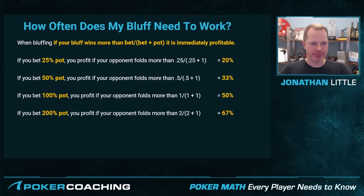When you are bluffing, if your bluff wins more than bet divided by bet plus pot, it is immediately profitable. Notice this is one minus the minimum defense frequency. So if you bet 25% pot tiny on the river, you profit immediately with your bluffs if your opponents fold more than 0.25 divided by 0.25 plus 1, which equals 20% of the time. And it's actually really hard on the river to defend with 80% of your range — that is a lot. So you're going to find that small bets against players who don't understand this concept print a ton of money.